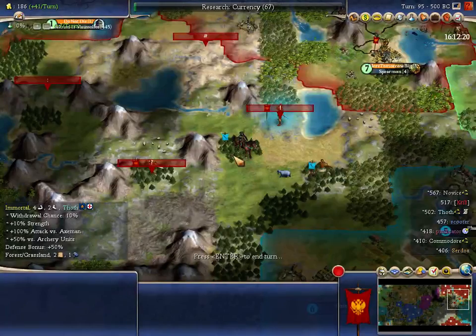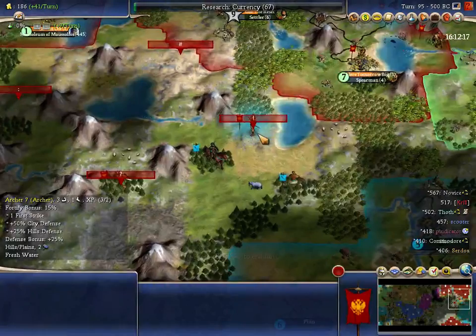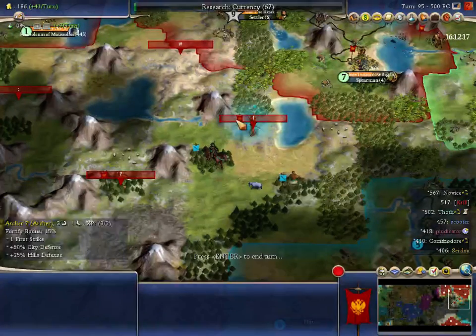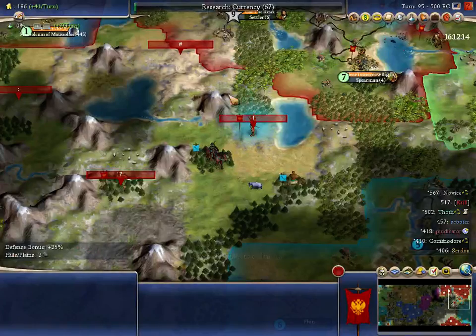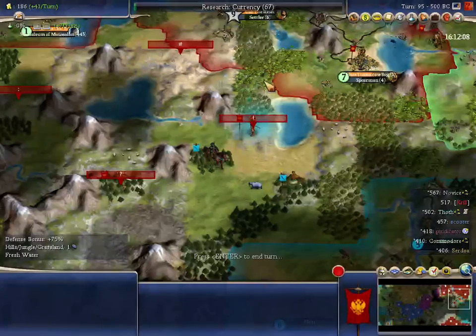Much better to do that than to build obsolete ancient junk to inflate my power that's already overly inflated. So that's what I'm going to do. The other thing is that I'm happier to settle these two cities if I've got currency, because they do produce an extra commerce — just an extra commerce in each city. There's not much I need to build in either of these two — just a barracks and a granary.